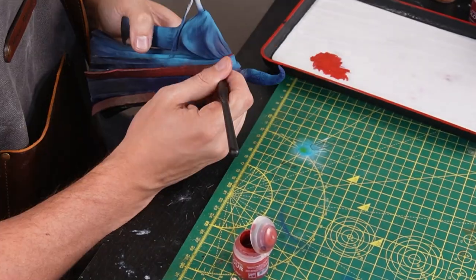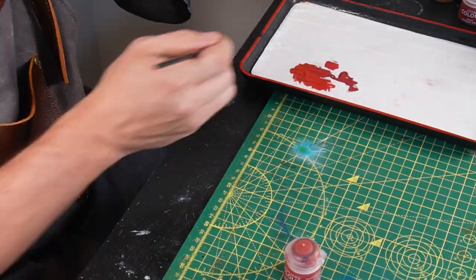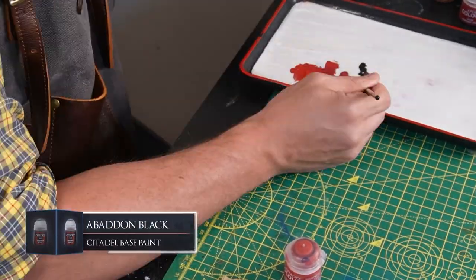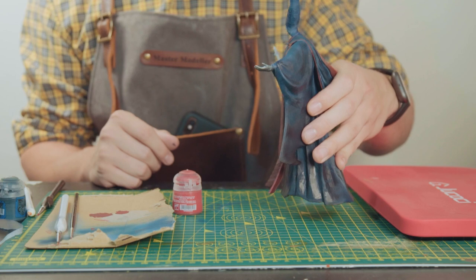I feel like I want to do more over where I painted the Flesh Terrors Red, so I'm just going to go back over it and wet blend in some red and Abaddon Black to create some shading on the front, because I wasn't too overly happy with how the contrast paint settled on it. I think that's better — much prefer that.